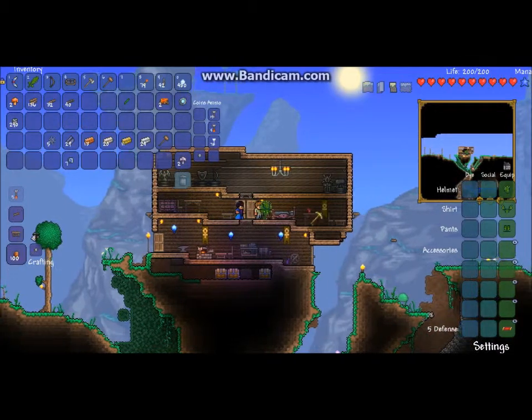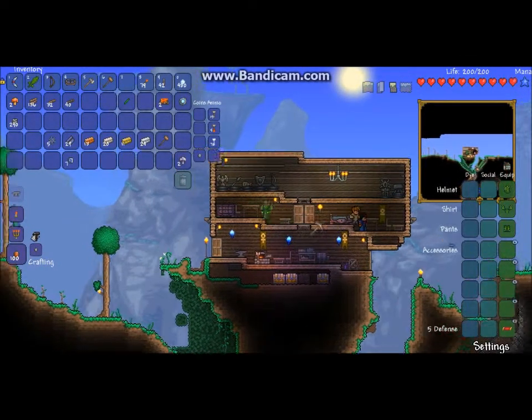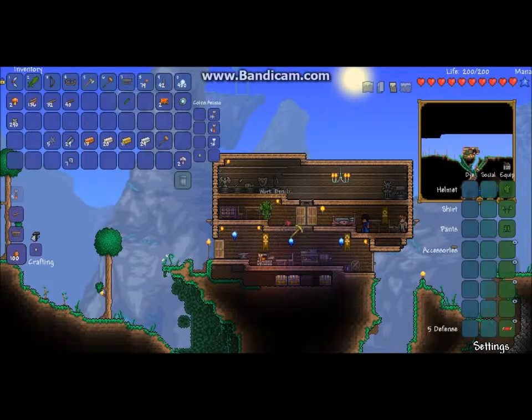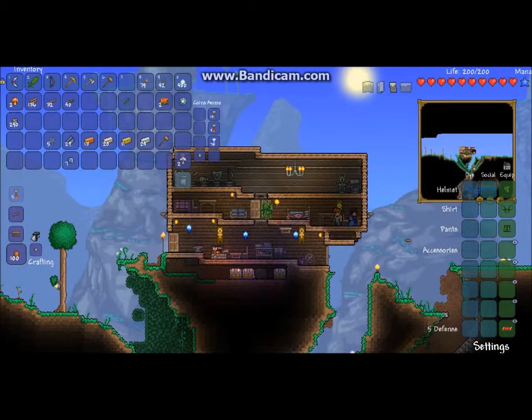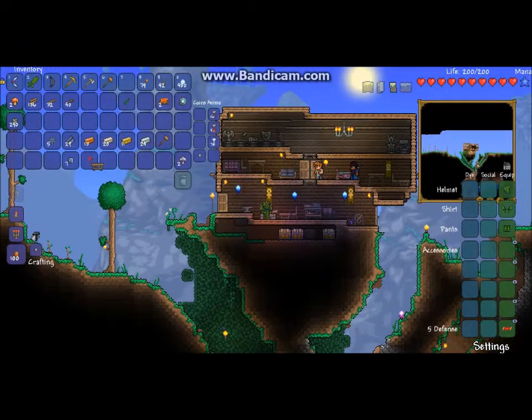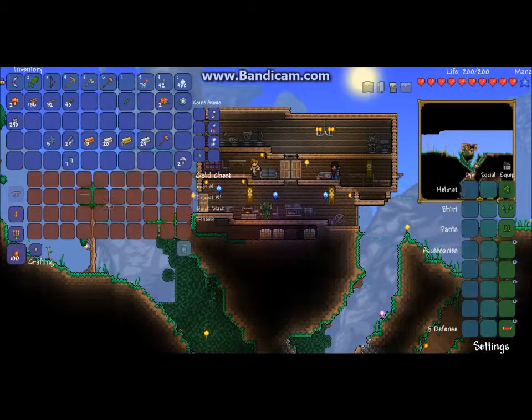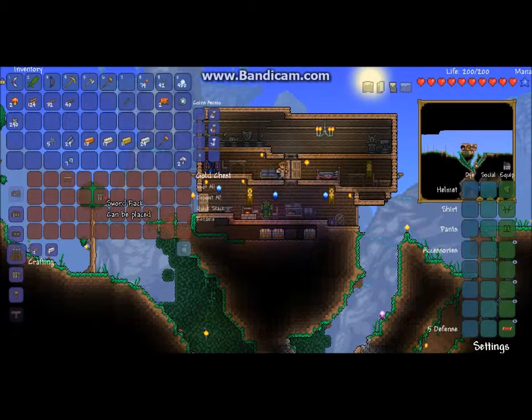I'm gonna give it to my old friend Jeff. In the new update, you don't have to have a workbench in the room anymore, you only need a table, so that's pretty cool. How do you make mugs? Why did I make that — a sword rack? My settings or something?